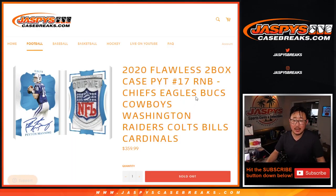Hi everyone, Joe for JaspiesCaseBreaks.com, doing a quick little R&B — Random Number Block Randomizer. It's a number block break, but only applies to those teams and only applies to pick your team number 17, which is coming up in a different video. There are the instructions right there. You get a block of numbers.